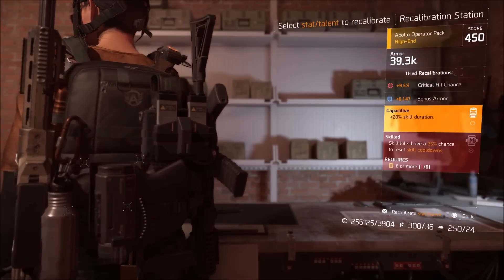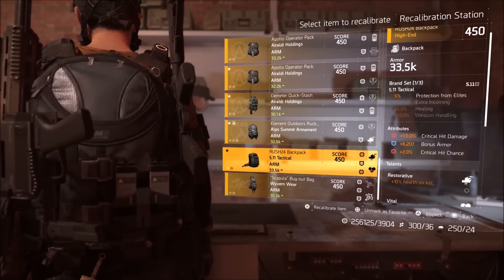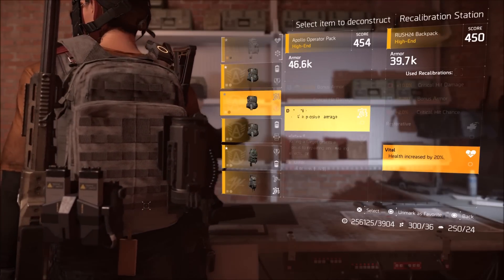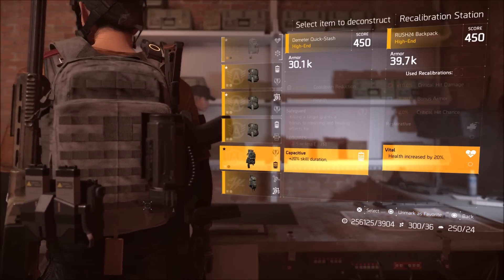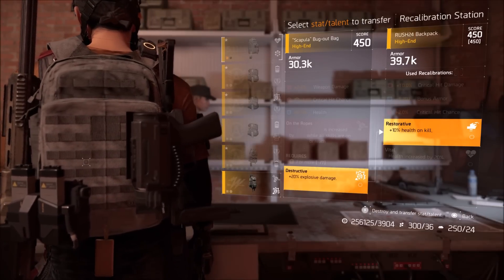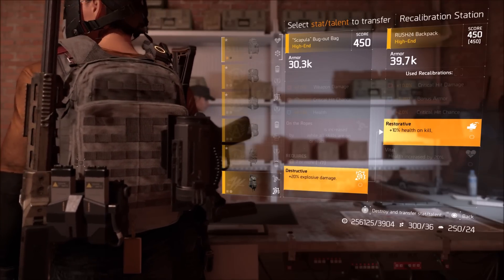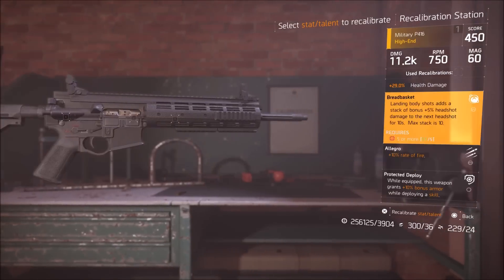I have another backpack that has two talents with no requirements whatsoever — this 511 backpack with Restorative and Vital. If I wanted to get rid of Vital I could pick any of these other backpacks, like explosive damage, and transfer it into the Vital slot. If I want to keep Vital and swap out Restorative I can do the same thing. But remember, anytime you transfer a talent from one piece of gear to another, you lose that initial piece of gear you're transferring from.